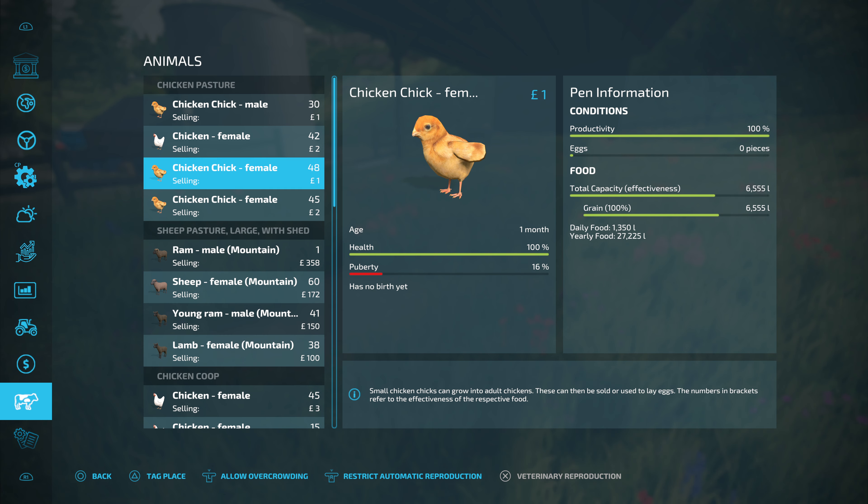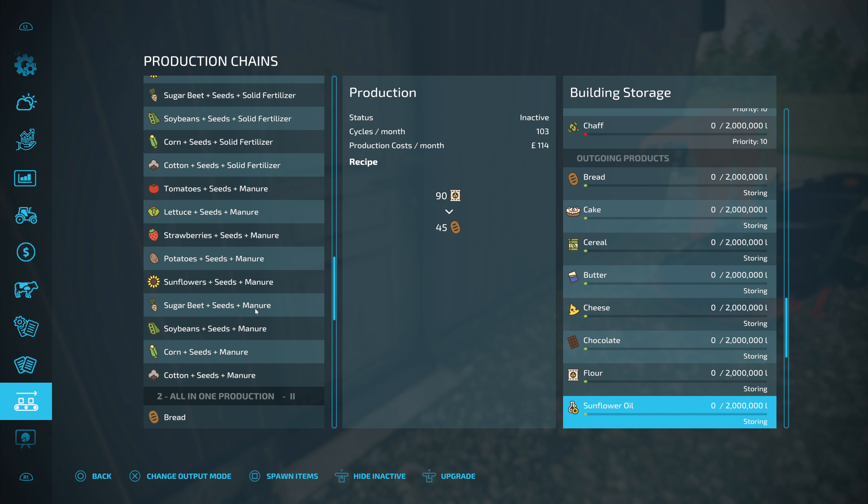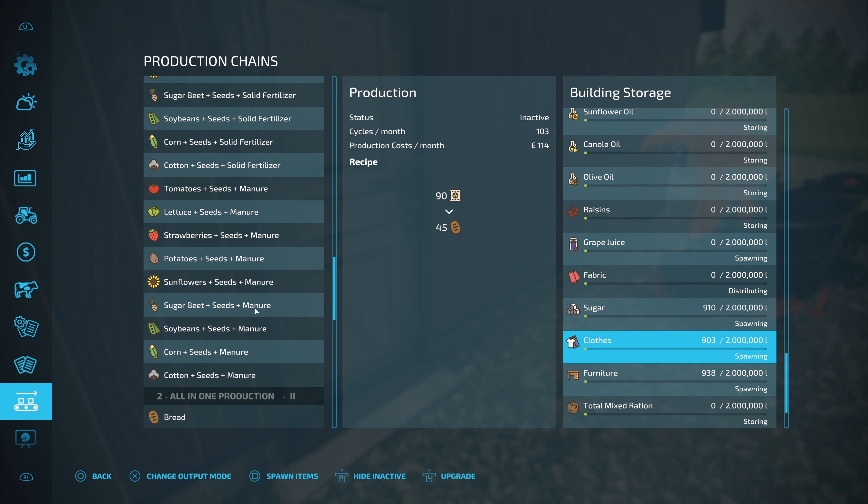We've also got some more bits and pieces here to sell, which is what we like to see. Let's pull this out of the trigger. I was hoping to get some wool this time - some clothes - but not this time. Let me check if I've got the spawning set up. Clothes... fabric clothes, yeah, I've got it spawning, it's just not ready yet. But look at all this wool - we're finally producing a decent amount of wool, and that's only going to get better now that we've got more babies.